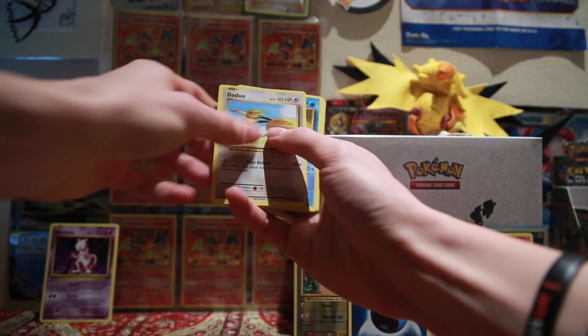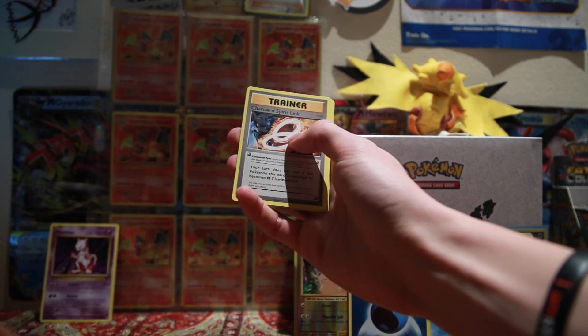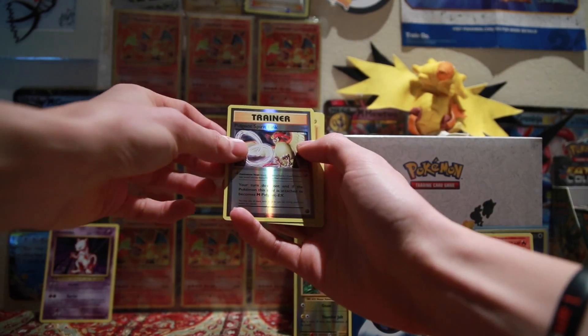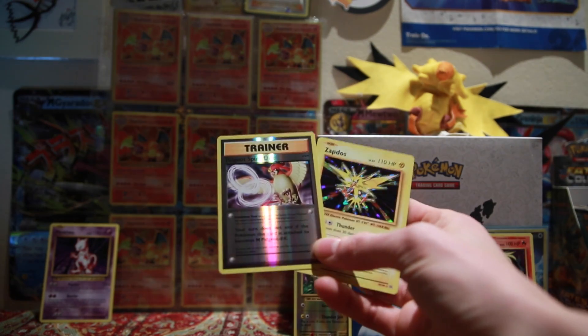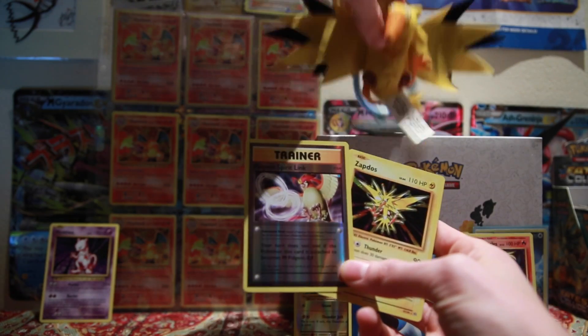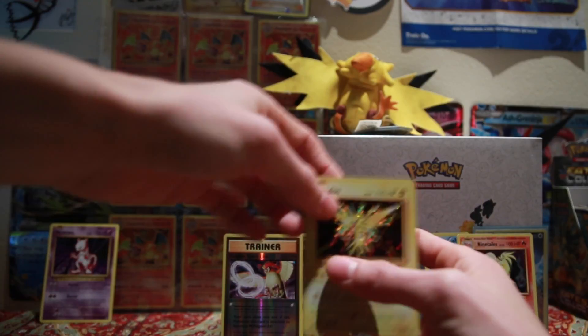We have a Tangela, Poliwag, Dojo, a Staryu, a Seel, Metapod, Charizard Spirit Link, Double Colourless Energy. Reverse is Pidgeot Spirit Link, and Zapdos. So that does make me happy. We have got, of course, our Zapdos overseeing here - the base set Zapdos holo pull.